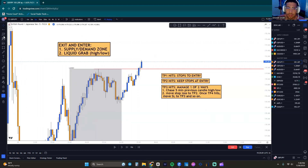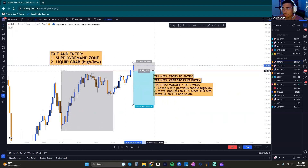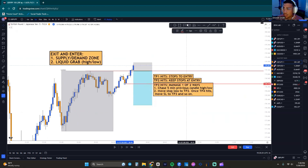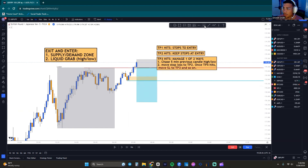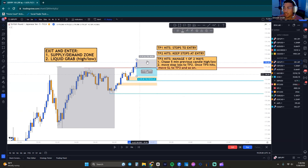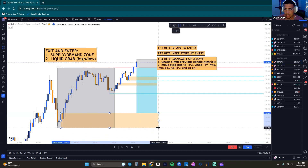Here we are at the final example — this is going to be a DJ liquidity grab of previous session highs. We're going to exit the market the same way we enter: supply/demand or liquidity grab. Before we get going, let's mark out potential areas where price could reverse. We have a low sitting down here, a nice demand right there, a low sitting down here, and a minor demand to keep note of. TP1 is at a 1:1 right before demand, TP2 at these lows, TP3 at the lower lows, TP4 at the demand — chasing lows way down here for a grand 1:2.7.